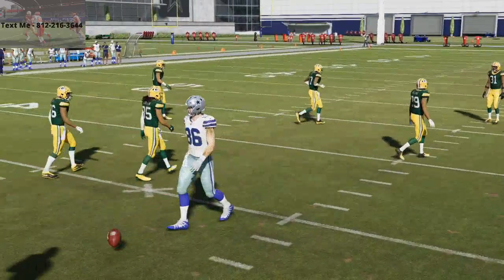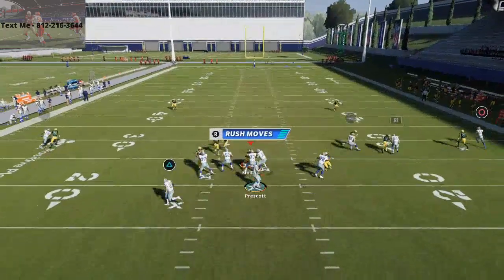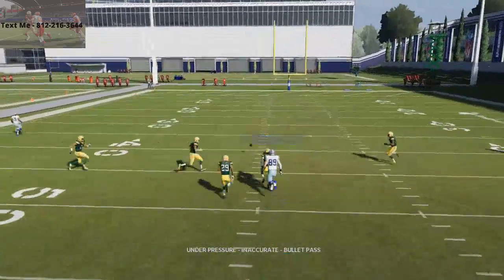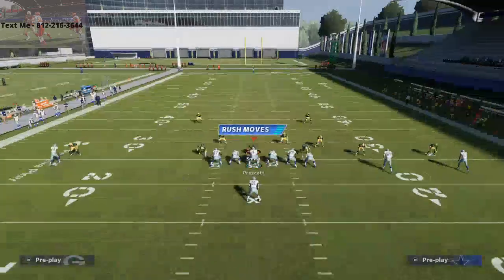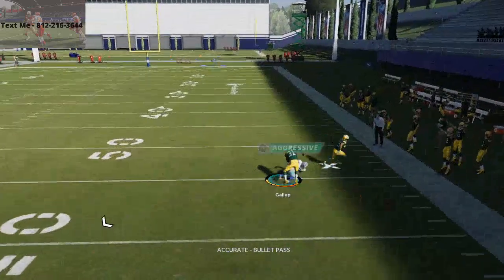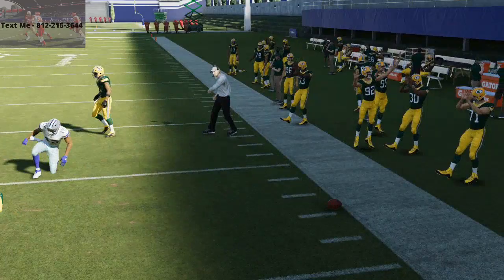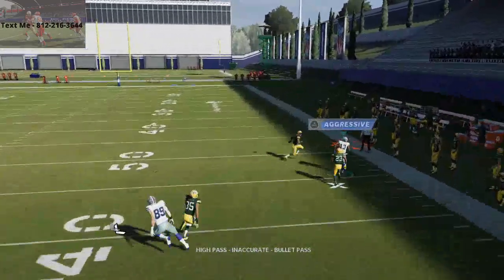If they keep the safeties over the top, you can attack the middle with the trail route, which is a very good route against man-to-man coverage and has been good all year. The route to Jarwin isn't going to get open without good route running, but if you put a good route running receiver in that position he'll be able to do it. So basically every single route on this play beats man-to-man coverage consistently, especially if you can hit that user catch to Michael Gallup.